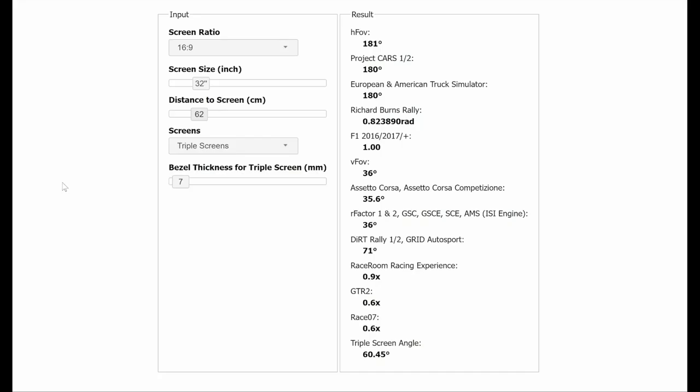To calculate the correct field of view (FOV), we are going to need some help from a free online tool available at the address shown — I will put the link in the description below. Once opened, you will be presented with a window where you can adjust your parameters to obtain your desired field of view. I wanted to make sure that all of my peripheral vision was covered, so I aimed for 180 degrees. First, make sure your screen size is set to 16:9.